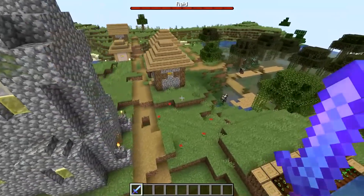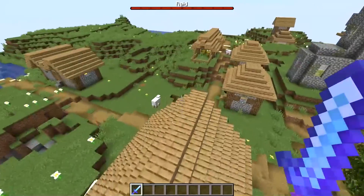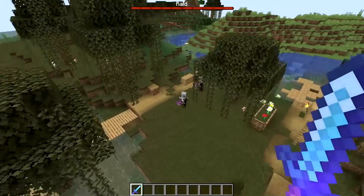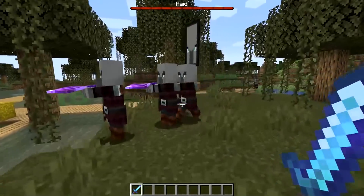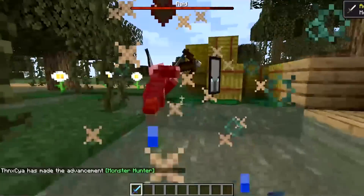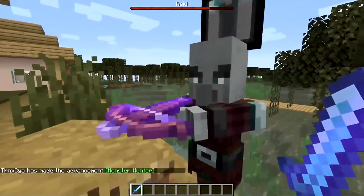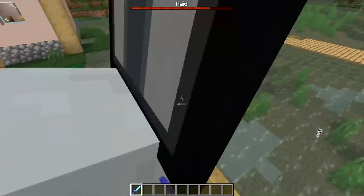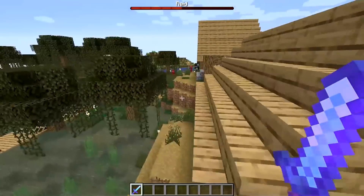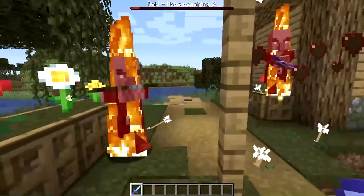This is Raid Wave 1. Let's see each wave and what the mobs actually are. The Iron Golem is also going to be so useful for this. Here they come! They've got enchanted crossbows — check this out, this is really cool. You've got the guy with the banner. If you take down the guy with the banner, one of the other Raiders will actually pick up that banner from the guy that died and then start carrying it. I thought that was really nifty.